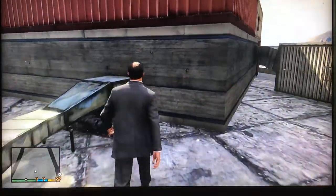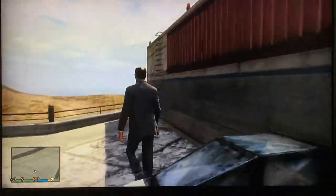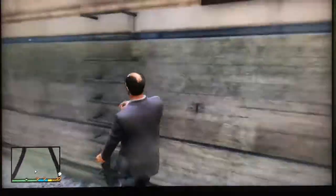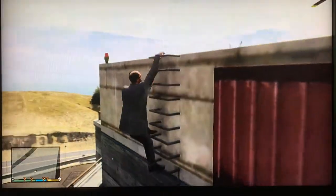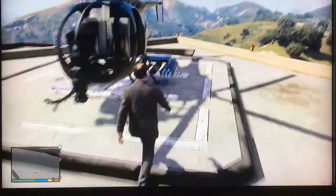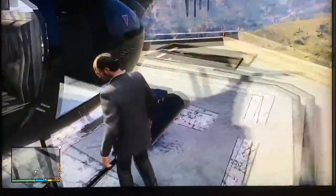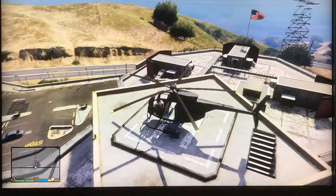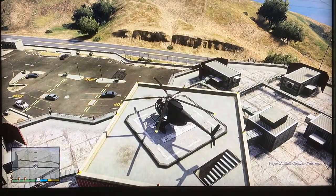This is so easy — you can just walk up, smash the window, jump in, and fly off with the helicopter.